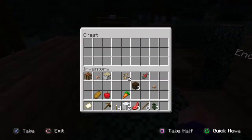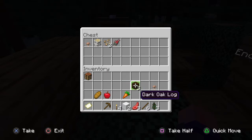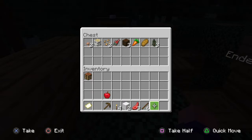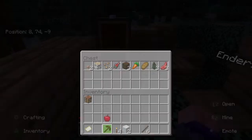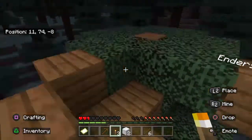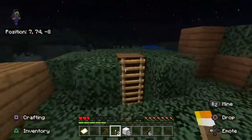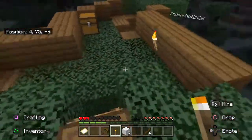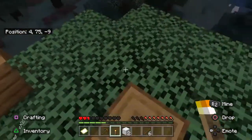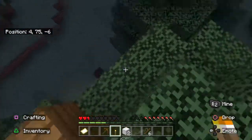I'm going to place down our chest somewhere — I'll place it right here. There we go, so I can start putting a couple things in here that we don't need at the moment. I hear that spider. This light doesn't help — I'm going to start lighting up our base. I'm gonna put the torches from that starter chest around our base so we're not completely in the dark while building.